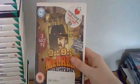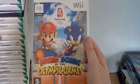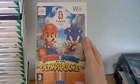GT Pro Series. Link's Crossbow Training, which comes with the Zapper. Mad Dog McCree Gunslinger Pack, which is not bad, I guess, for a first run. Mario and Sonic at the Olympic Games — first impression, it's not a bad idea to bring the two iconic mascots together, but it's a very flawed mini-game collection.